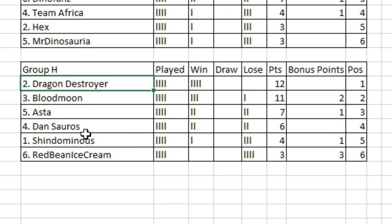Round five will see Dragon Destroyer going up against Dansaurus - gonna be really tough for Dansaurus, they'll probably have to rely on other results going their way, because Dragon Destroyer has just been imperious. Then Aster versus Shindominus - a massive game between these two. And we'll conclude the group stage with Blood Moon going up against Red Bean Ice Cream. That's round four done, ladies and gentlemen. Amazingly, so far we've only had one person knocked out - Moloch Horridis. It's gonna end this session - hope you enjoyed, thanks for watching, and until next time, ta-ta!